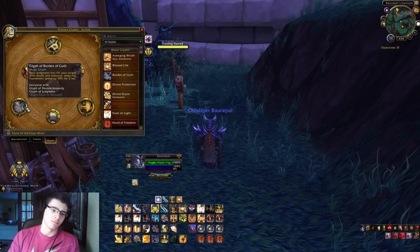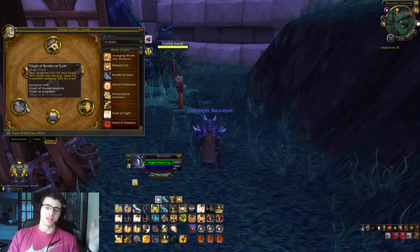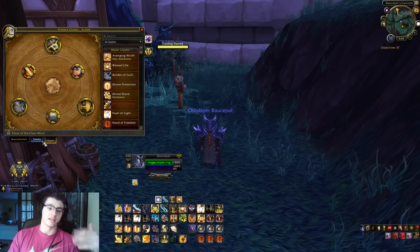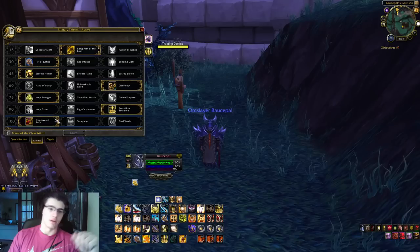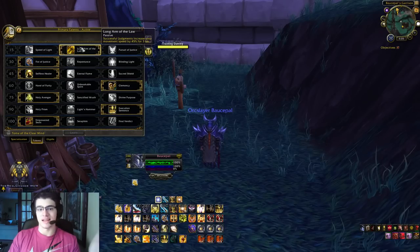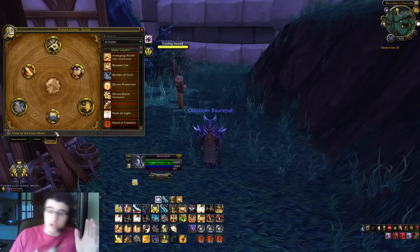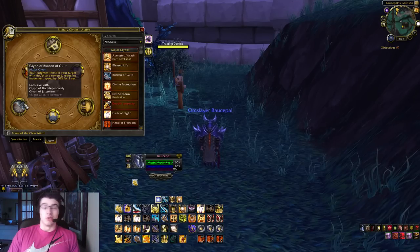Glyph of Burden of Guilt is something you should always have on. It reduces the movement speed of your enemy by 50% for 2 seconds, and you can apply it every 5 seconds because it comes from your Judgment. Combined with Long Arm of the Law like I mentioned earlier, it is just too good to pass up. It's a gap closer — it's really your only gap closer as a Paladin — so you need to use it.